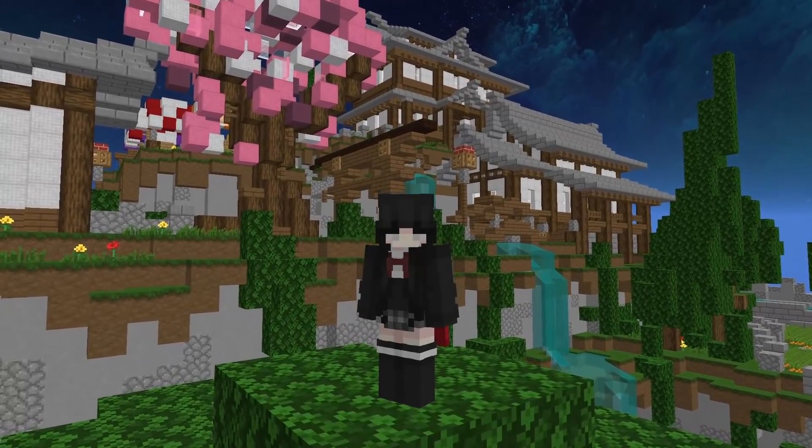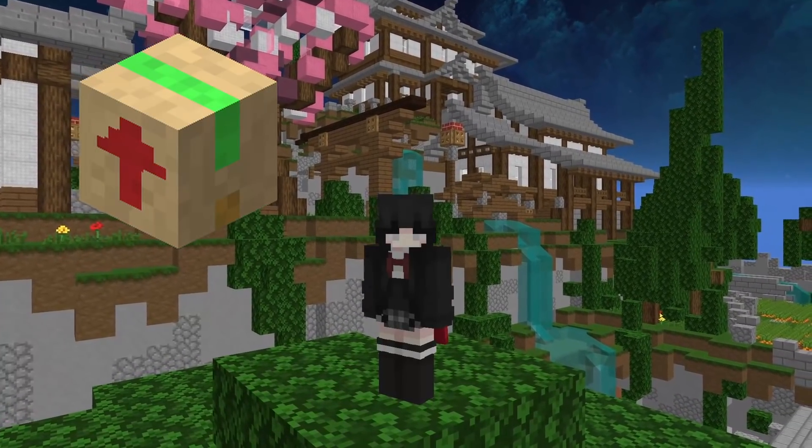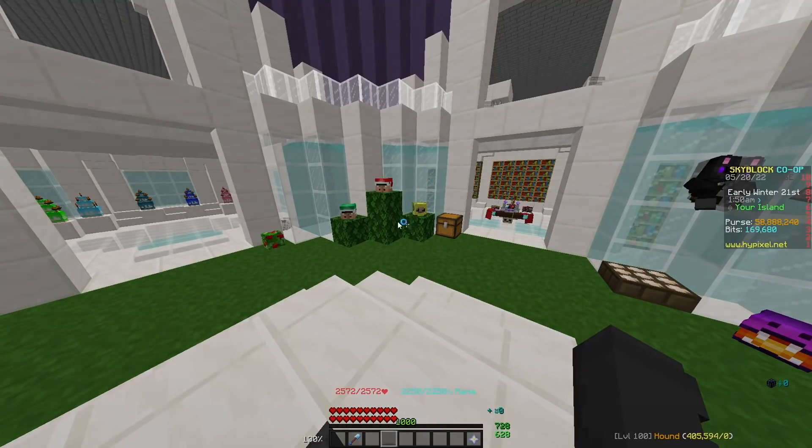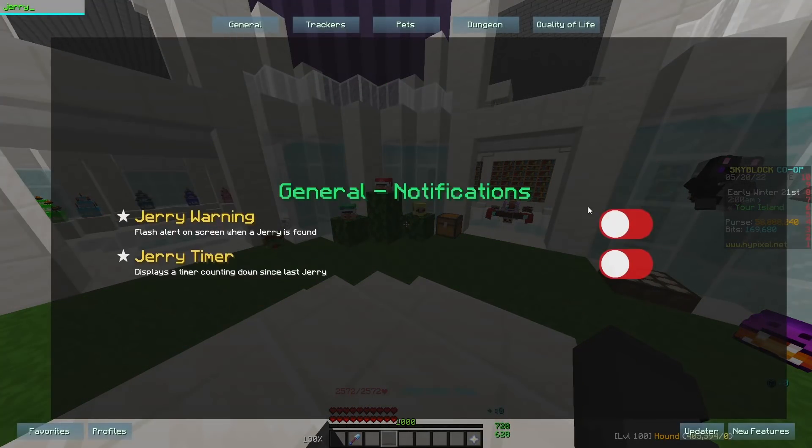So the only way to make money from Jerry is from boxes, and you'll get them through scale XP gain, and it has a cooldown of 6 minutes. To remember and know when Jerry spawns, you can enable these options in SP. It's like a free 3 mil an hour on average from whatever you're doing, so it's pretty good if you're early to mid game.